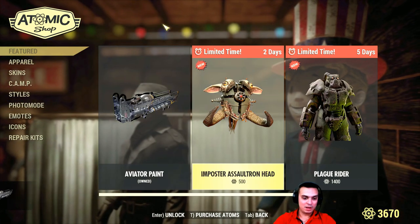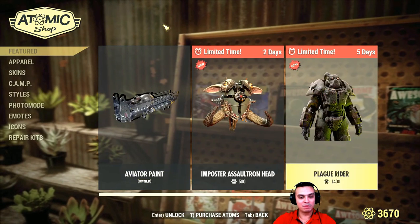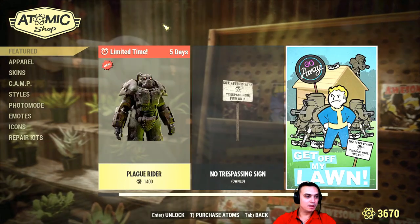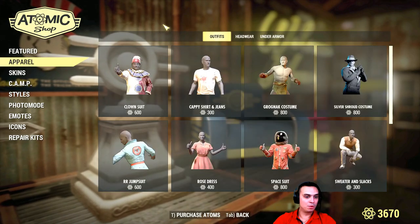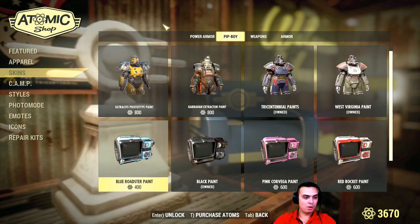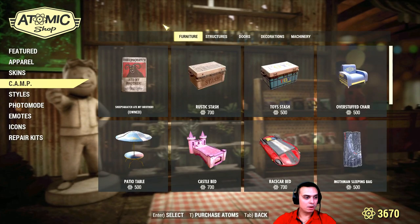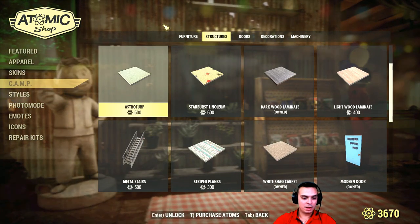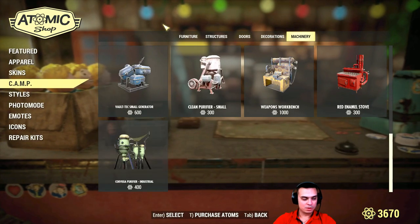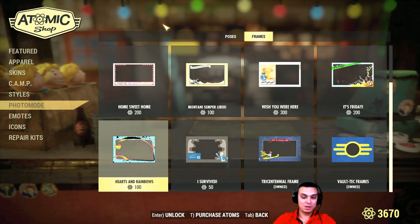So let's see what else we have. I've already covered the Imposter Assaultron head — it's a skin for the Assaultron pistol — still thinking if I should get it or not. Let's just quickly run through all of these options and see if we got anything new. Sometimes they might end up here without notice on the feed, so just quickly running through. Plus you'll see what I have.